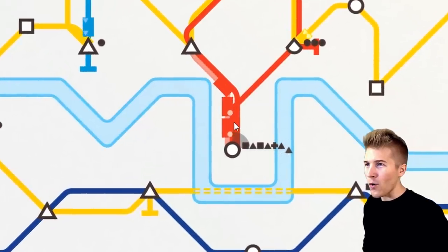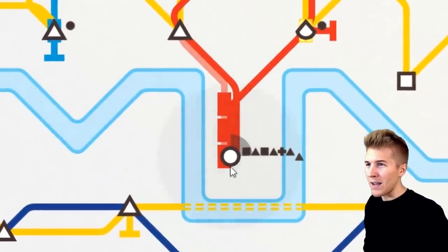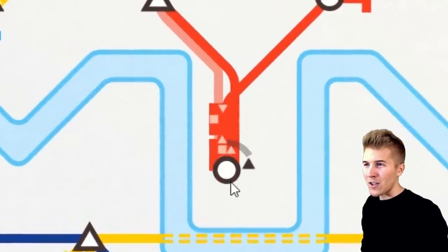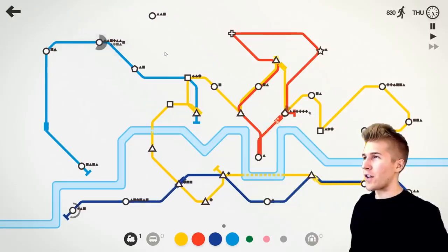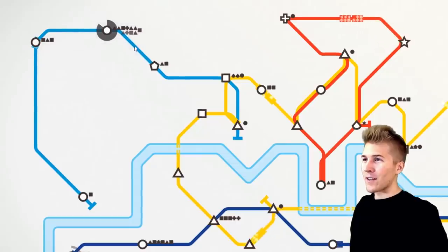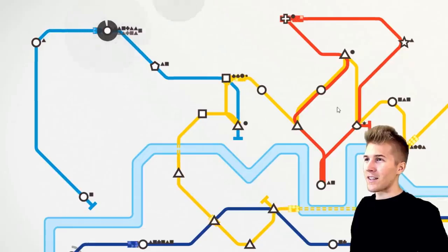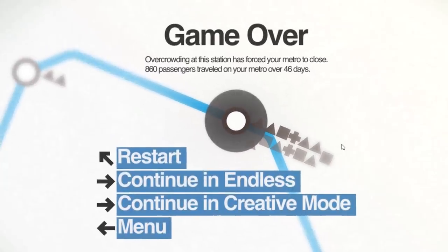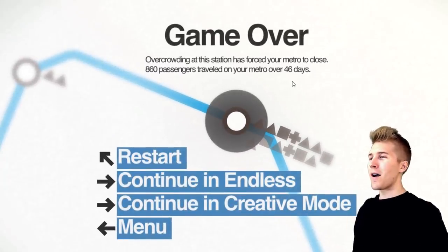It's got to be ugly. Please make it. We got the big train coming in. Load on in, guys. Fish and chips are coming. We're done. We are donezo. All those weird shapes in there — I got the plus signs. The plus signs are going to take like three different lines basically to get to these special stations, and I can't do that. Overcrowding at this station has forced your metro to lose. Well, that's fine. I don't care about London anyways.